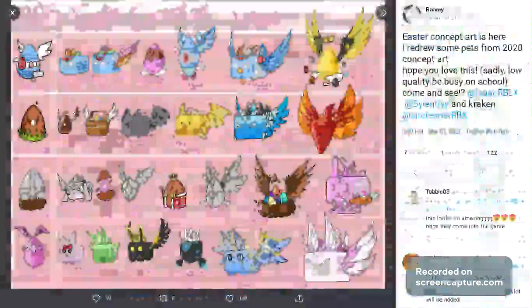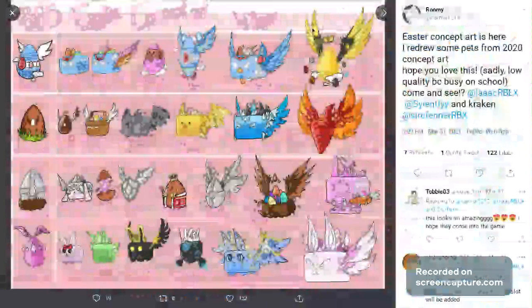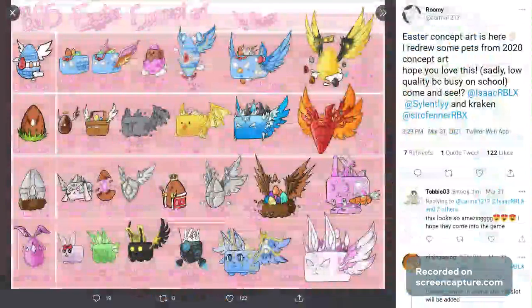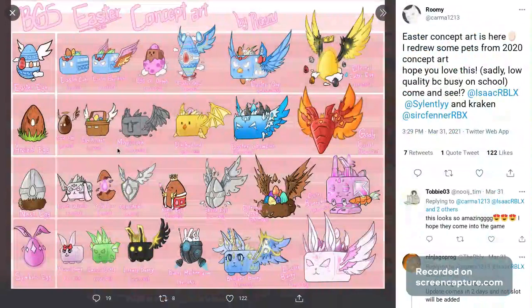In this one we have the Easter Egg which has the Easter Cube, the Easter Guardian, the Eggo Doggy, the Easter Shard, the Easter One, and the Eternal Easter Egg — that should definitely be added. Then my eyes kind of skipped around and I saw the Godly Carrot, which should definitely be added. Coming to the Ancient Egg we have the Sweet Egg, the Egg Basket, the Milo Lord, the Ducky Lord — a ducky as a secret pet I think I would like — the Easter Champion, and the Godly Carrot definitely should be hatched.